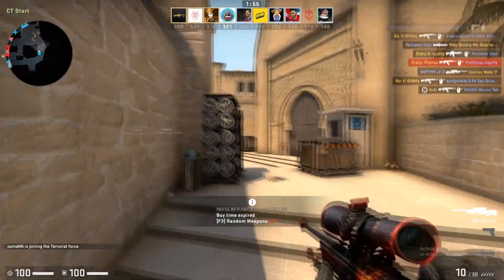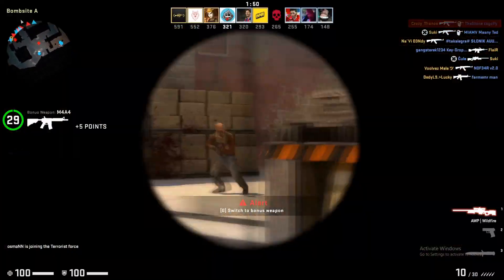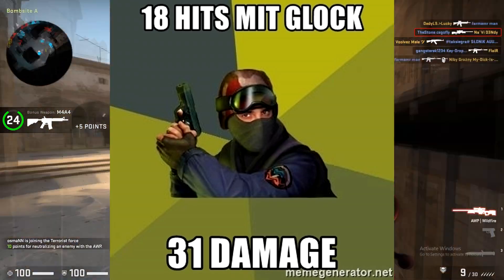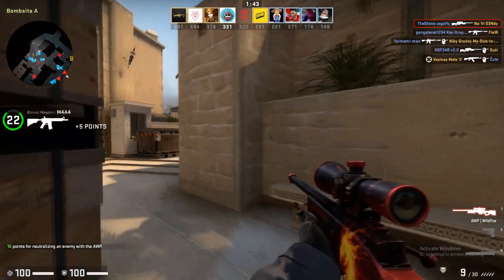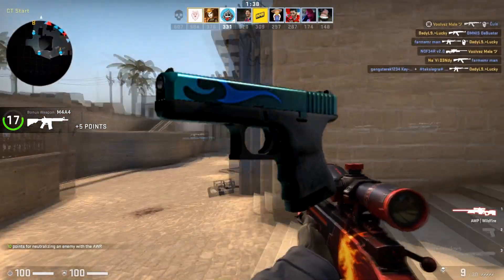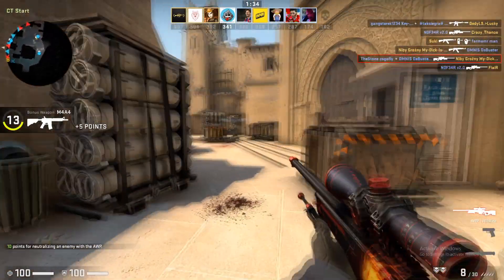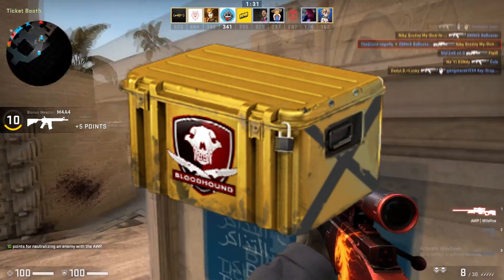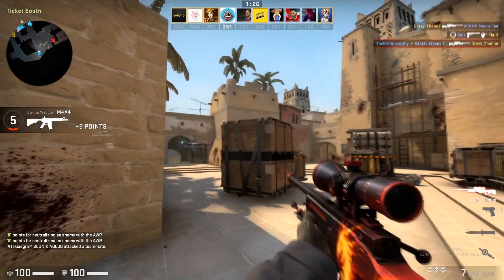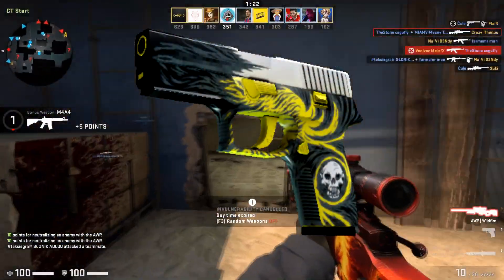Now we're getting back to the hype — the terrorist counterpart to the USP-S — the Glock-18. For the Glock-18 we're picking the Bunsen Burner skin in factory new condition. It's only going to cost you 80 cents — a very cheap skin coming from the Falchion case. Nothing more to say: very cheap and nice-looking skin for the Glock-18.